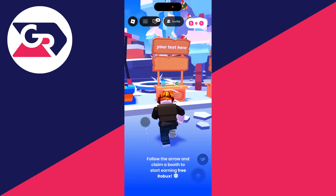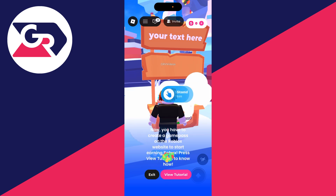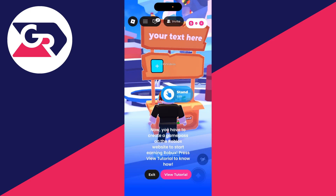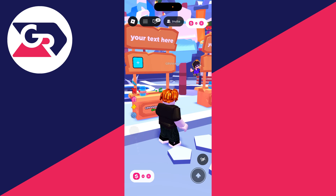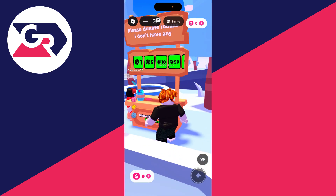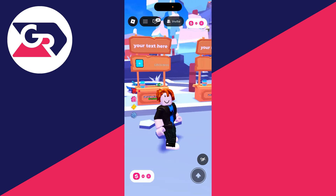Come into Please Donate and go to a stand — you can claim it by tapping and holding. There is a tutorial here but press No as I'm guiding you through. As you can see, the stand has no donation buttons. If you look at another stand you'll see them there. To get these, we need to create a game pass, which I'll guide you through step by step.